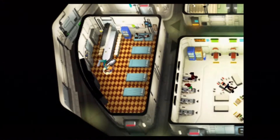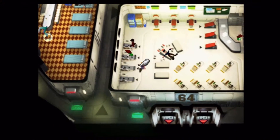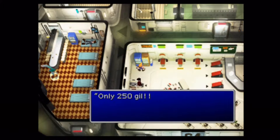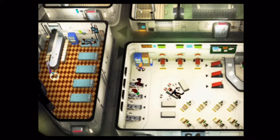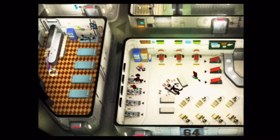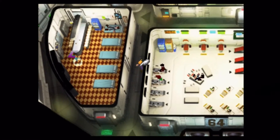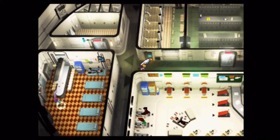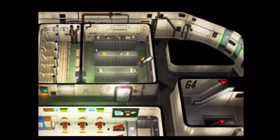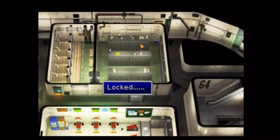Hello, everybody! Welcome back once again to the Final Fantasy VII walkthrough. In the last video, right at the end, I went up to this vending machine and already did this stuff. If this looks familiar, that is because I was so bothered that I missed out on the Hard Edge, which is a weapon for Cloud, that I went back and basically started all the way over.